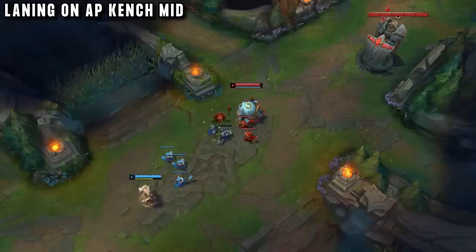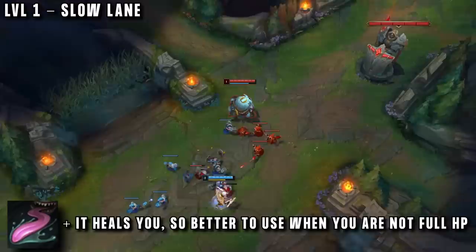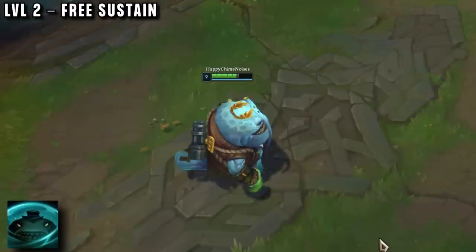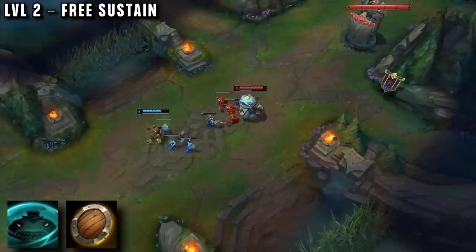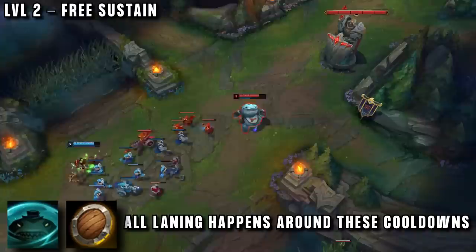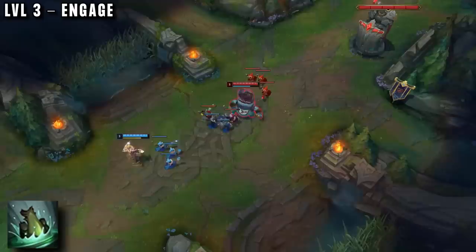Time to test — our first game matchup was Zed mid. Starting Q is a given; it's our main damage ability and what we max first. You can poke at level one but it's high risk. At level two, Tahm has a secret weapon: his E. It's great for shielding in trades, and if you don't use it for the shield, you heal for 45% of any stored damage. Combined with Doran's Shield, your trade pattern is to walk up, get CS, take a bit of poke, then walk away regenerating health and repeat. This is why Kench is so hard to kill — even a poke champion will run out of mana before killing him.